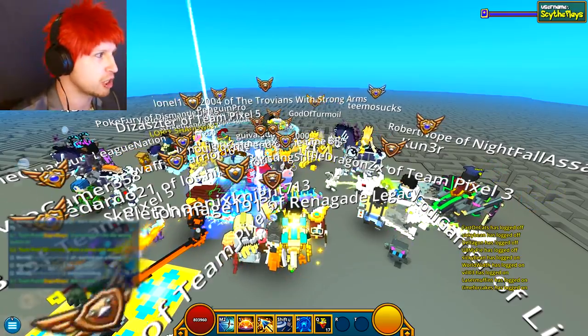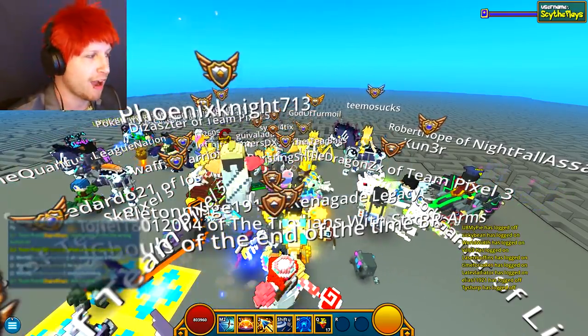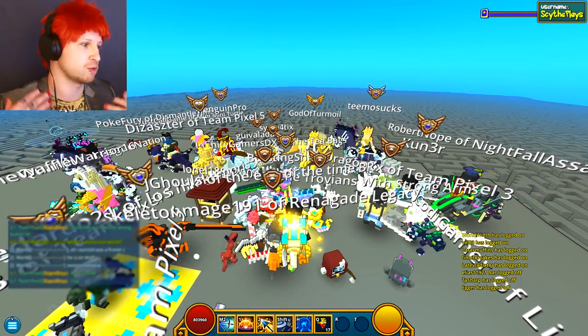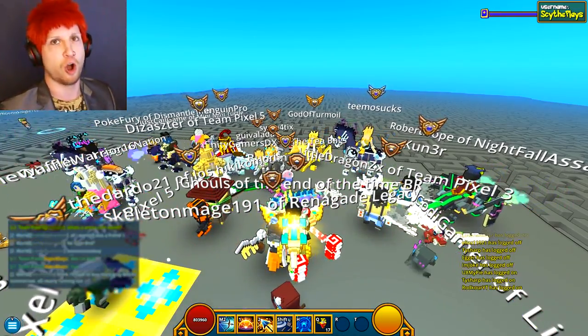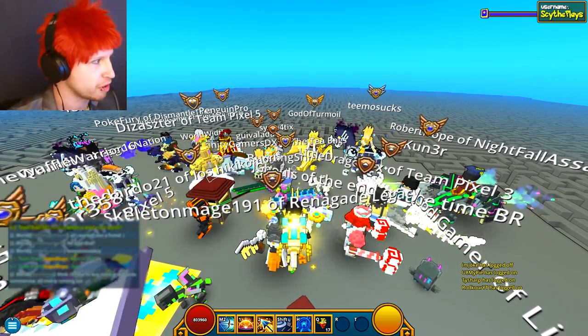Claims earned from leaderboard contests will now show your final rank and score. The leaderboard contest rolls over at the end of the week and normally you didn't really know your rank unless you were on during that time. Now you can actually see it, so that's pretty cool.